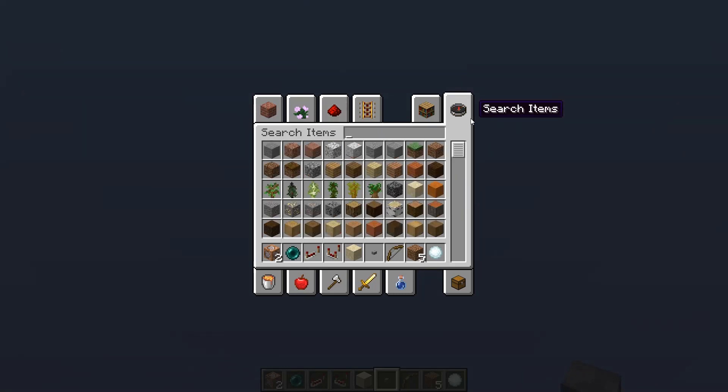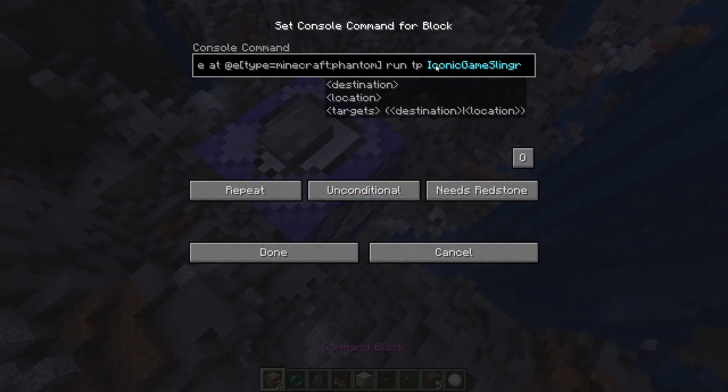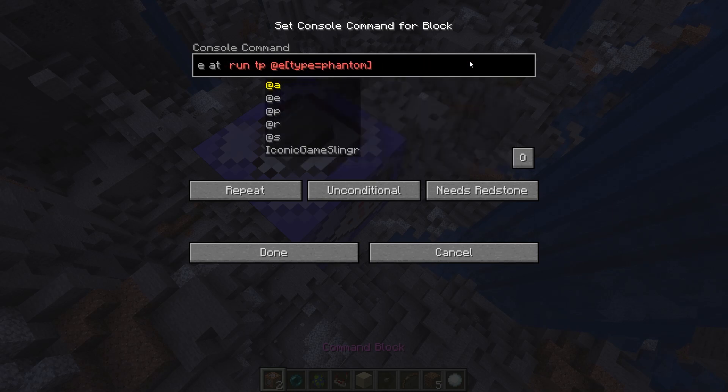Nothing happened because I forgot to summon a phantom. The good part about the execute command is you can't usually teleport other entities to a certain location relative to each other. Let's say you have two phantoms - you can't teleport them at each other or make them switch spots, but with the execute command you're able to do that. I'm going to put always active.